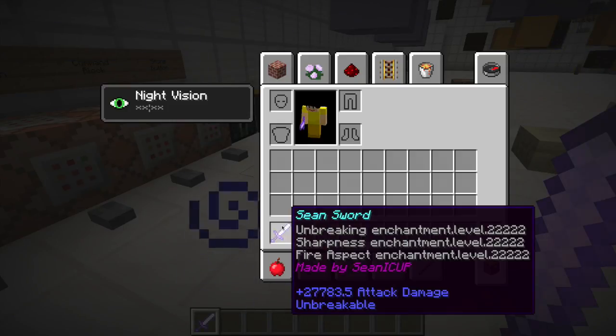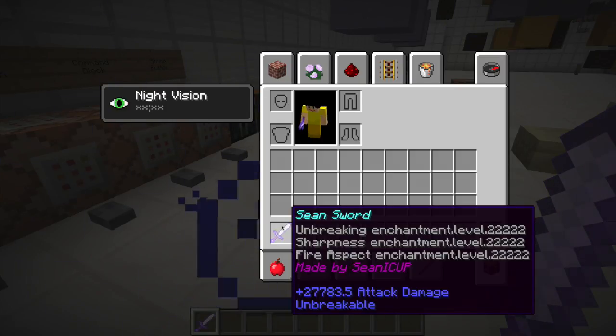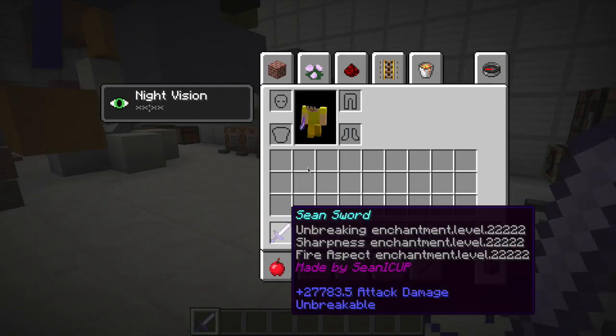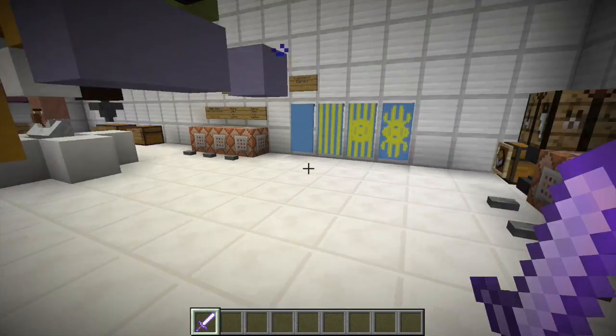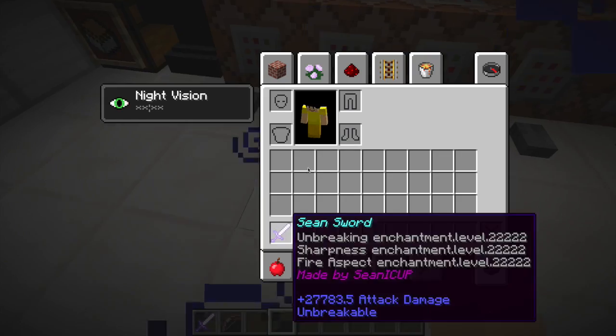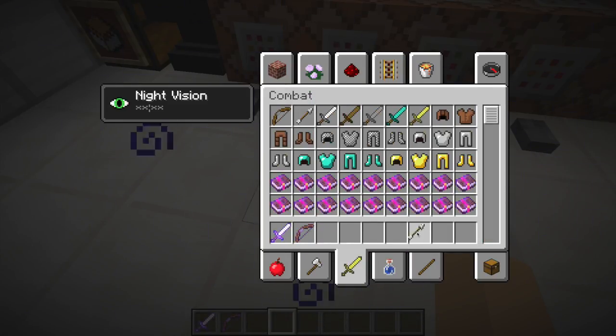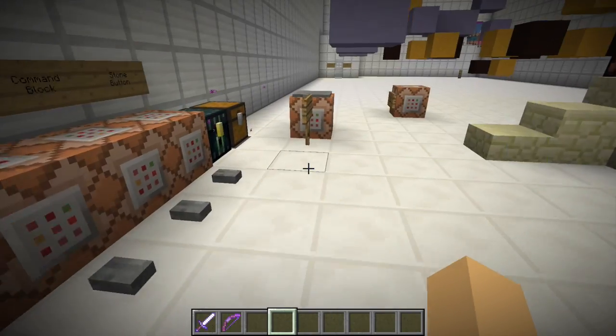It has Breaking 22222, Sharpness 22222, and Fire Aspect 22222, so this is a one-shot kill. This is the OP bow I made with all the max enchantments. I need my arrow — I'm going to test this out on an Ender Dragon.